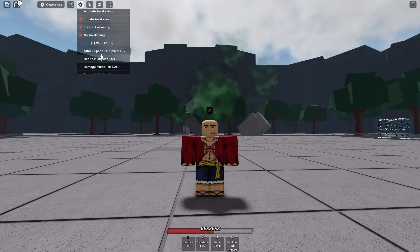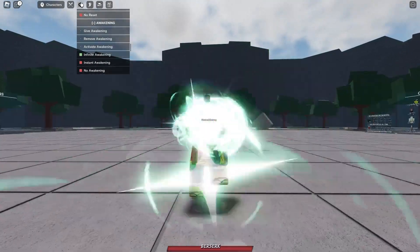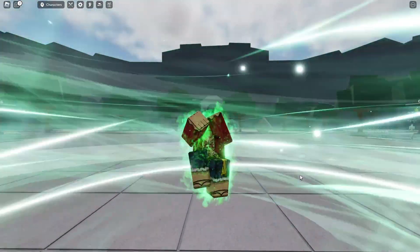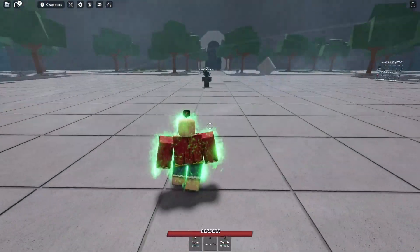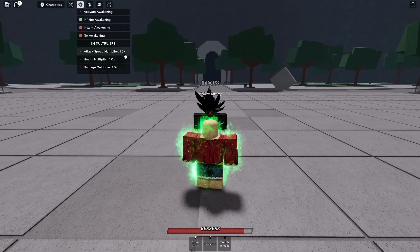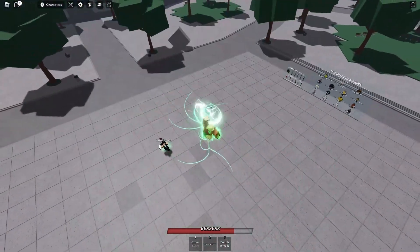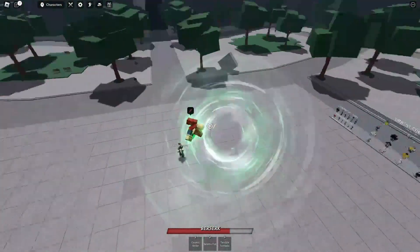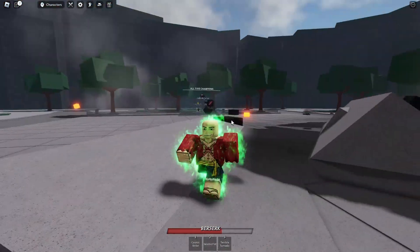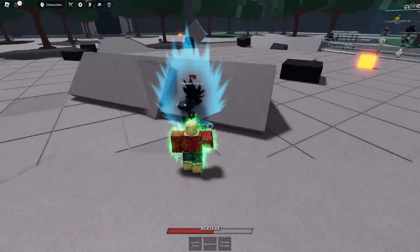Let's go ahead and move on to the ultimate. Alright, we got Cosmic Strike. If you're close enough to them, you can actually stun them. You can actually aim this too. It basically does a big meteor and does 50% damage or more - two of the meteors to kill someone.